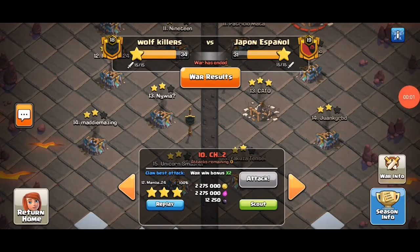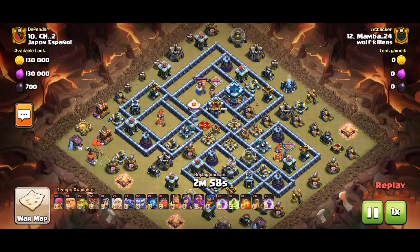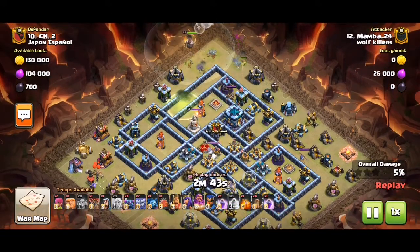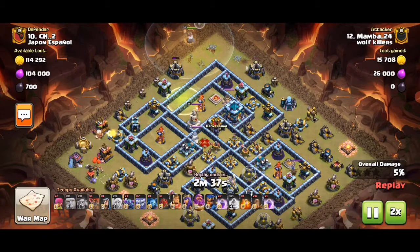Hey guys, Tom here showing you another CWL replay. This one is a Pekka Yeti Smash. The thing is, this base is very compact and it's a hybrid bait — there are 4x inferno balls, CC, and all that stuff that does heavy damage, especially with a King next to the Town Hall. So we use a Warden walk instead.